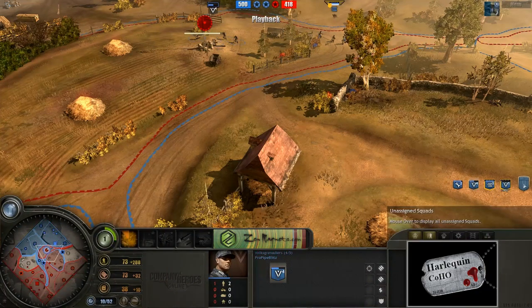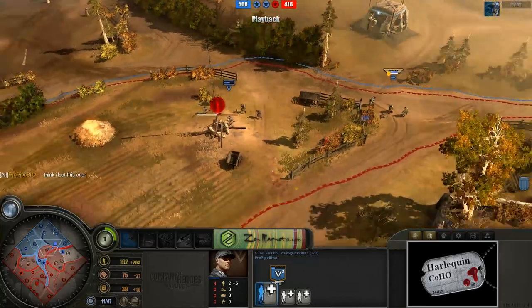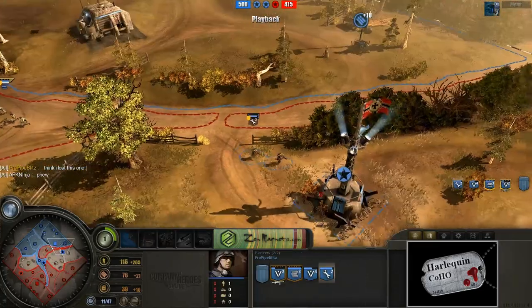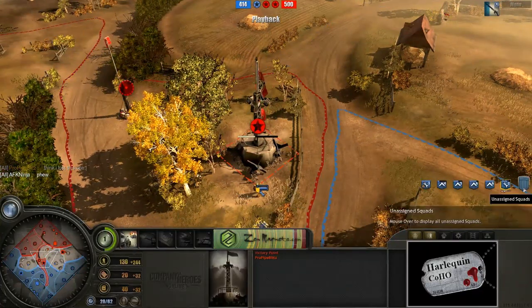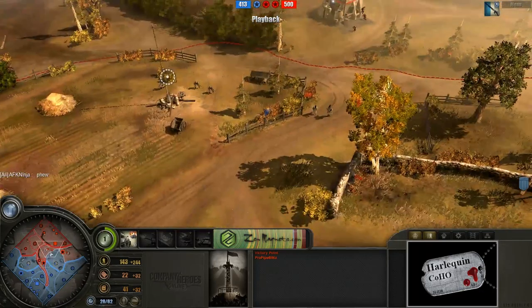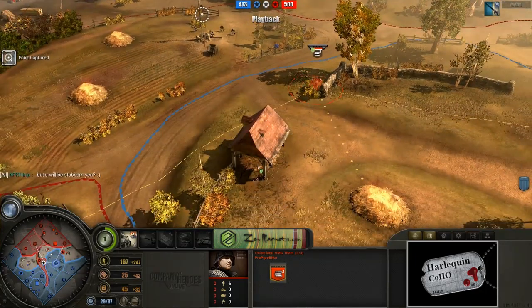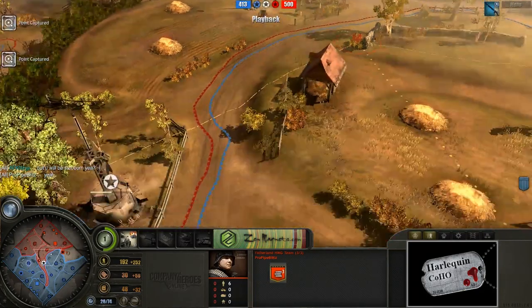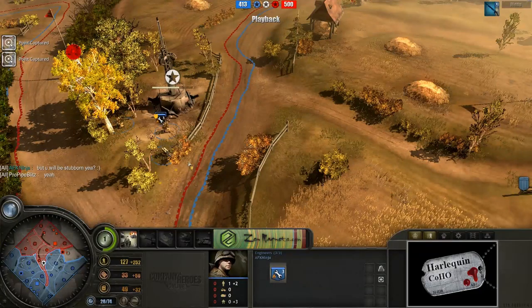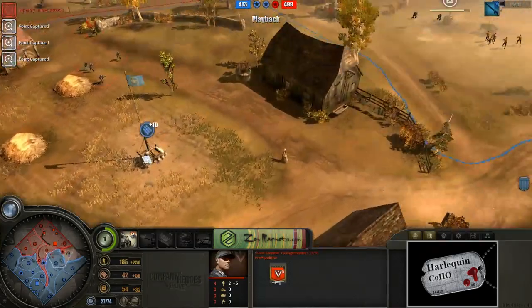Taking a look at ProPipe's point of view to track his army: he has one machine gun team, a very wounded Close Combat Vokes, regular Vokes, and a single Pioneer. Meanwhile, AFK Ninja has four Riflemen squads and two Engineers — he is off to a beautiful start. ProPipe might be giving up a little early, honestly. It is game two, so he's probably going to keep playing for a little bit, but that was definitely a lot of heavy losses. Perhaps he is aware that a player of AFK Ninja's caliber is not going to let him come back from those early game losses.